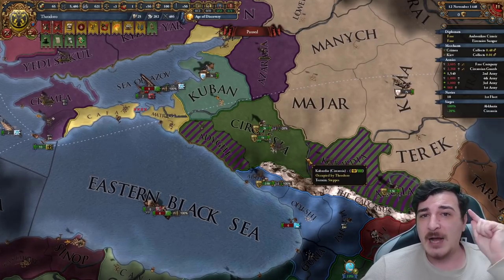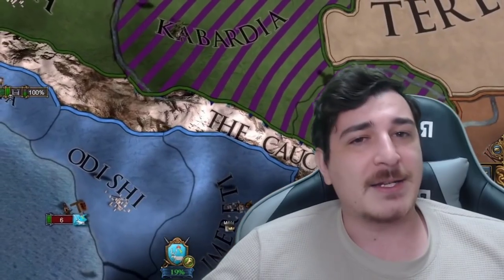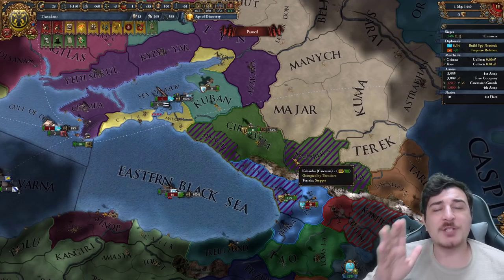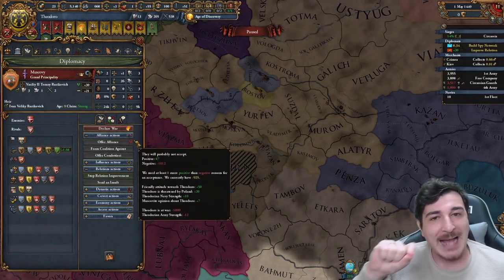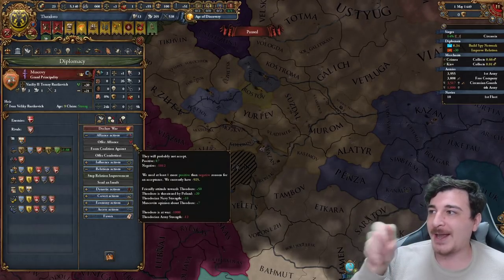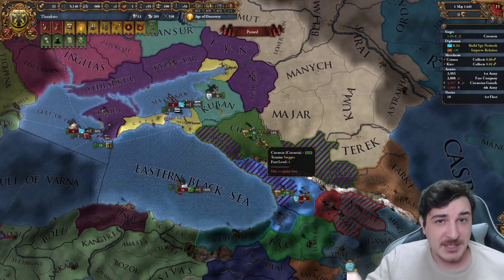By the way, if you guys want to check the save, I'm going to make this available to everyone on my Discord — use the link in the description to join and access the save game in case you want to have your own little fun as Theodoro. While you're sieging this land down, make sure you're getting your relations improved with Muscovy. We want to ally them after the war just in case we need to go bankrupt. We got 87 with 12, so once the war is over we can actually ally the Muscovites.